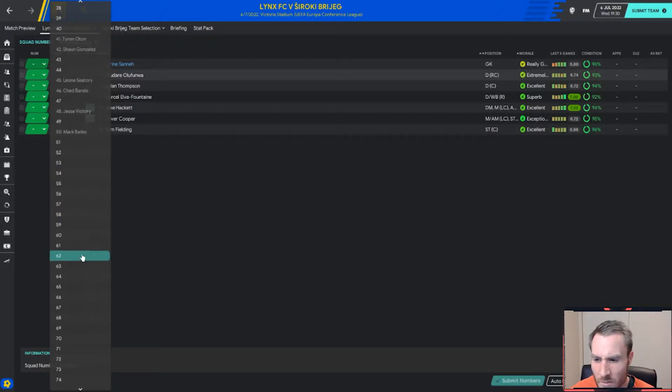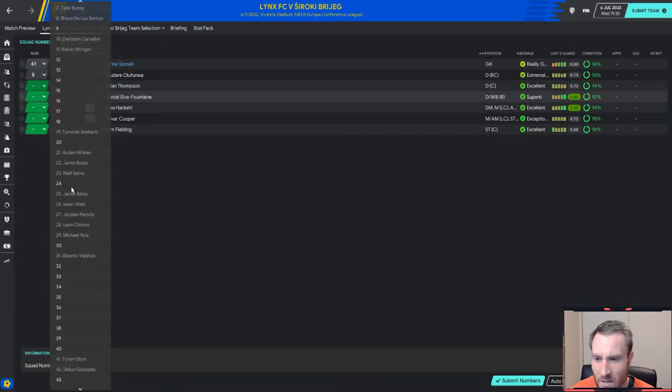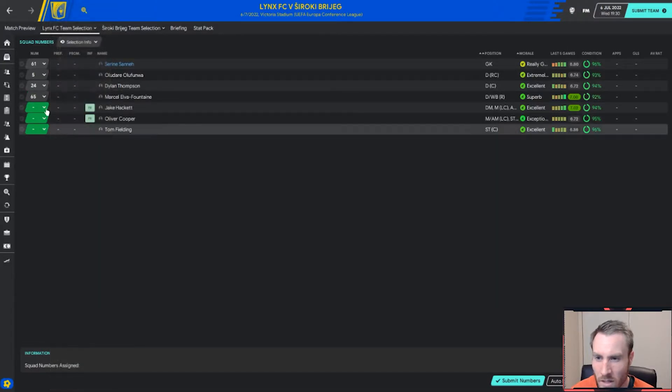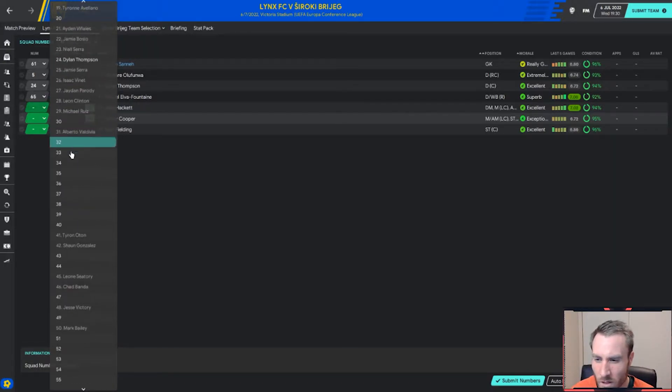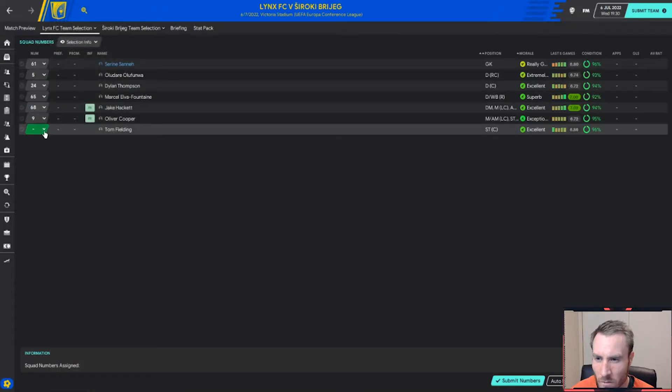The squad numbers are pretty much meaningless, so I'm just going to pick whatever. Dylan Thompson can have 24, Elva Fontaine gets 65, Jake Hackett is in central midfield so he probably wants an 8 — I'll give him 68. Oliver Cooper can have 17.